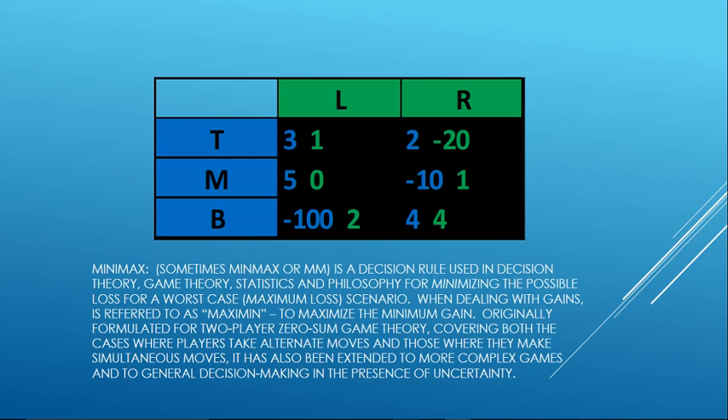The green player has left or right to choose from. The blue player has top, middle, or bottom. They go through this example in Wikipedia where the blue player goes first and wants to pick top, middle, or bottom. If they pick top and the green player picks right, the blue player gets a 2 and the green player gets negative 20. So of course the green player is not going to pick right if they see the blue player has picked top. It gets pretty deep from there. That's relatively easy — that's when all information is pretty much known.